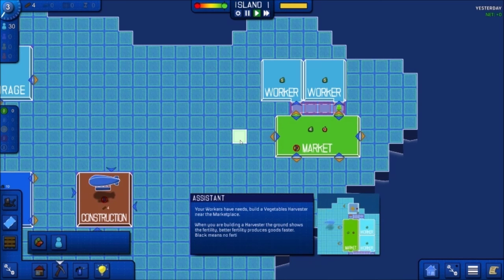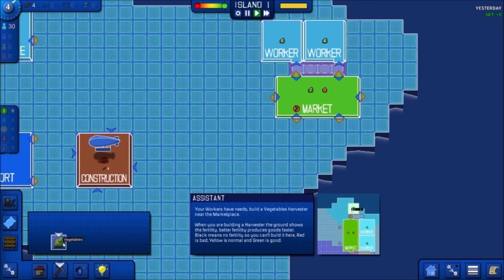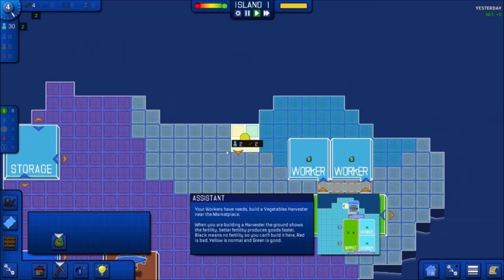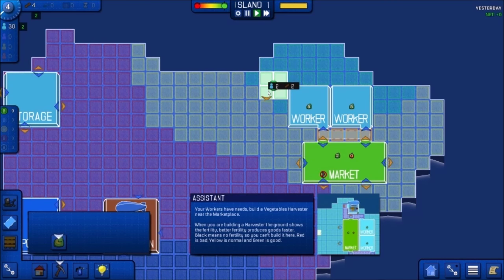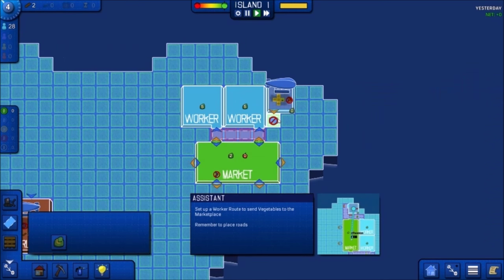Your workers have needs. Build a vegetable harvester near the marketplace. When building a harvester, the ground shows the fertility — better fertility produces goods faster. Black means no fertility, red is bad, yellow is normal, and green is good. We want green. The fertility indicator is on the building itself. We have to place a road down. Set up a worker route to send vegetables to the marketplace — so we need a route.